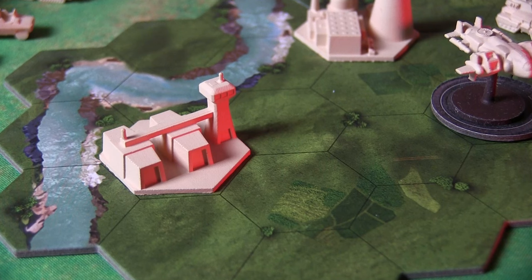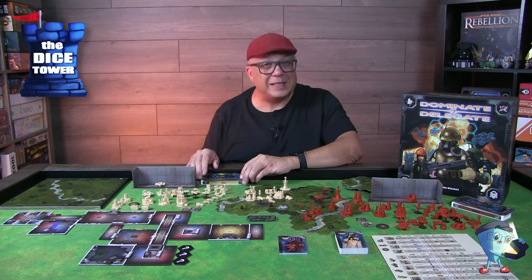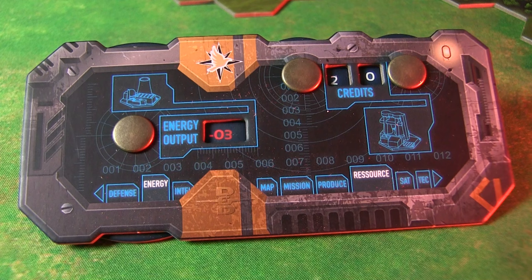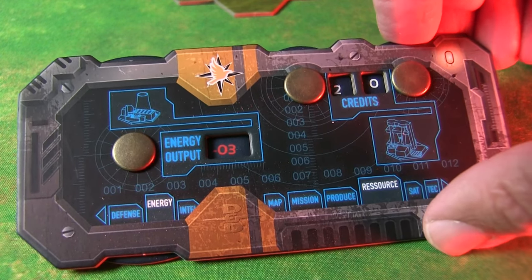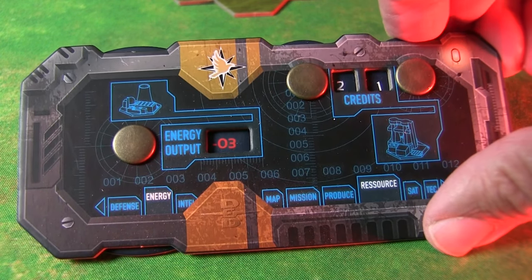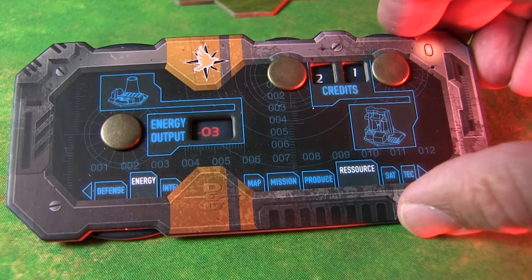You're going to need things like a barracks in order to put different ground units or soldiers into play. And to keep track of your credits as well as your energy, you have this nice handheld unit — your personal device — that keeps track of that for you as you move through the campaign and the different scenarios. Those are the main resources, but you're going to be doing other types of things as well.